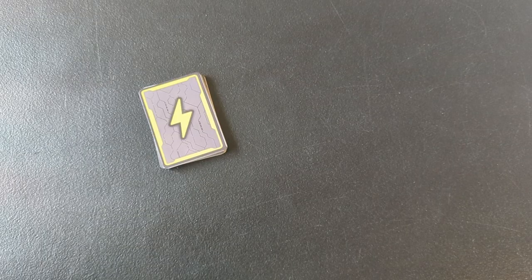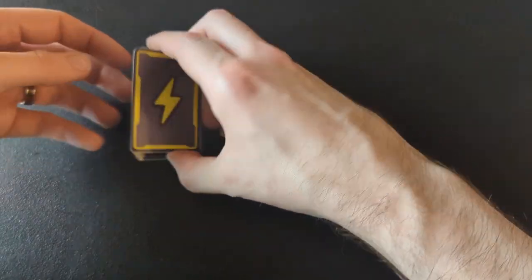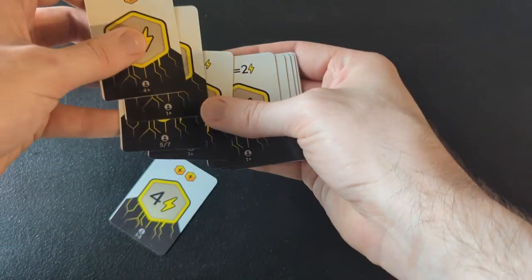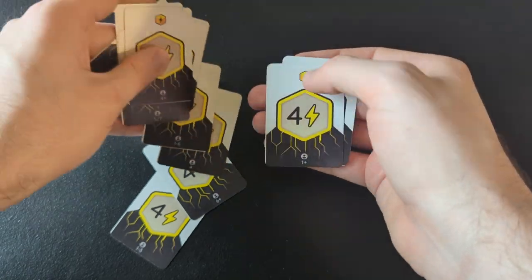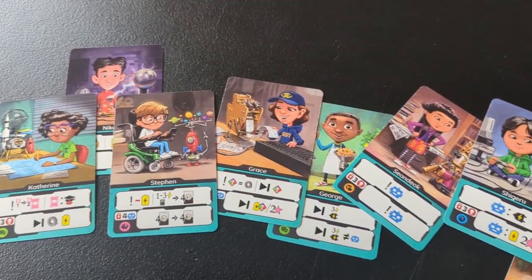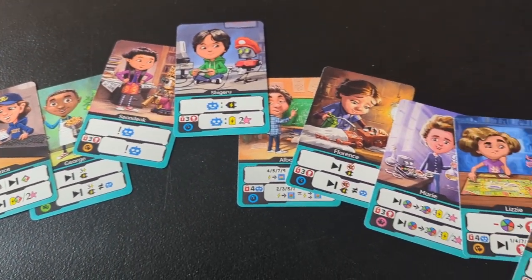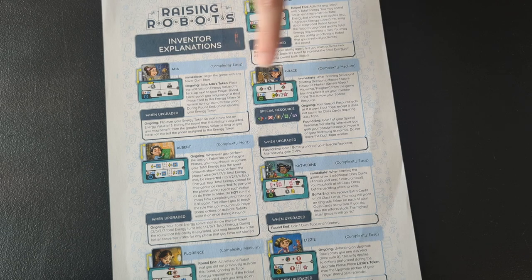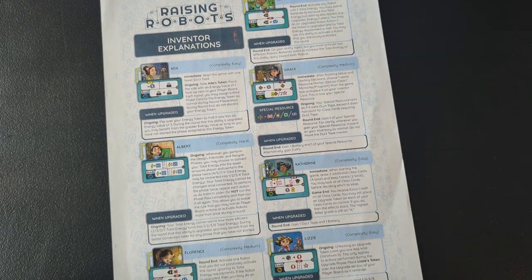The last thing to set up is everyone's energy deck. You play with a deck of eight energy cards, but there are actually 12 in each set. You'll remove four each game based on the number of players, using these numbers at the bottom of each card as a guide. Just find the four cards that don't match your player number. For example, in a five player game, you'd remove these four. That keeps the number of energy cubes fairly constant no matter how many players you have. For one and two player games, you'll also need some extra setup for a system that adds in extra cubes, so check that out in the rulebook. The last thing to talk about is inventors. Each inventor is totally unique, so there's an inventor explanations sheet for reference with details on how they all work. That sheet also has complexity ratings for each inventor that you can use to pull out just the straightforward ones to use while you're still learning the game.